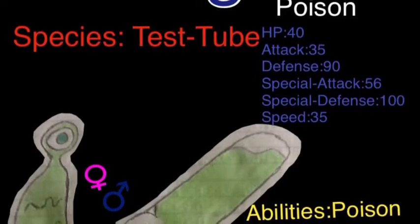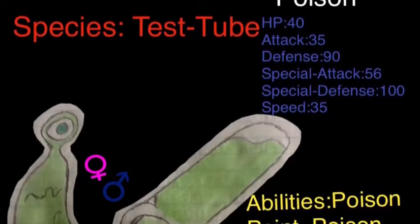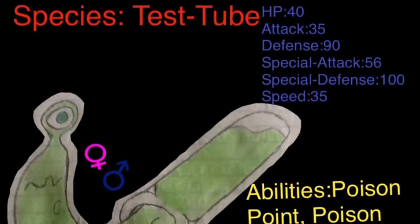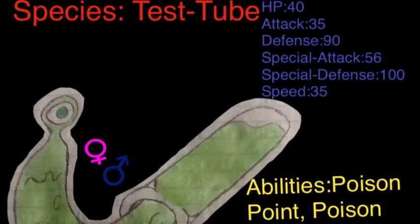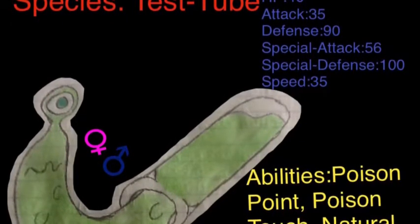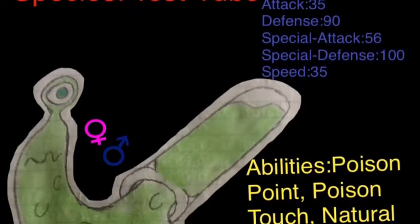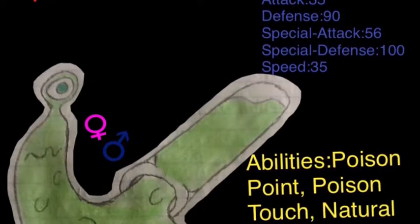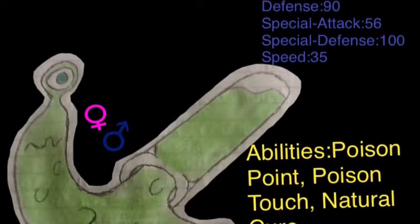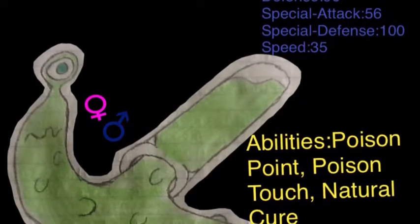Obviously it is a test tube Pokemon. Its abilities are Poison Point and Poison Touch — basically if you touch it or it touches you, depending on which ability, the opponent has a chance of getting poisoned. Its hidden ability is Natural Cure, which is useful since it's supposed to be a wall-ish Pokemon. Its Pokedex info says that though its shell is weak, it can withstand very powerful radiation — basically, glass breaks easily but it protects it from radiation.